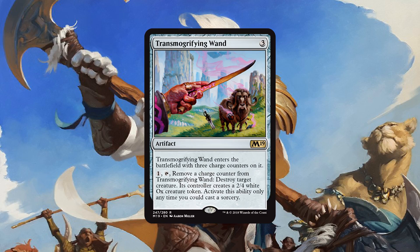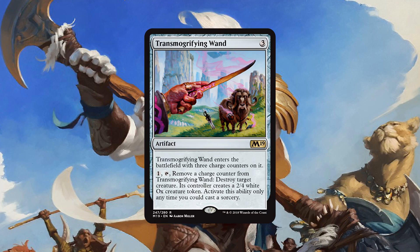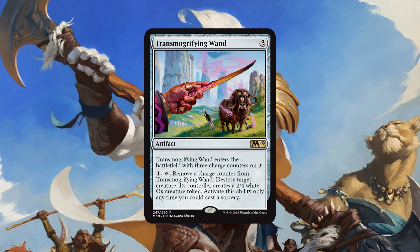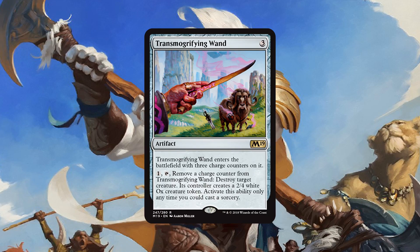Otherwise, we got a couple more rares to talk about. Transmogrifying Wand is a super fun flavor card. Three-mana artifact, enters with three charge counters. You pay one, tap it, remove a charge counter, and you destroy target creature — the creature's controller makes a 2/4 white ox creature token. Only usable at sorcery speed. Unfortunately, I don't think this card is actually good for Standard. While killing something is great, the fact that you're giving your opponent a 2/4 means you're not really killing it — it's kind of like a repeatable colorless Pongify-type effect. I'm not really sure there's a way to take advantage of it, maybe some jank with undying effects or something. For the most part, though, it's just a really cool flavor card — I'm happy cards like this are printed, but don't expect it to show up in tournament play.